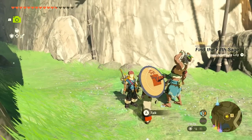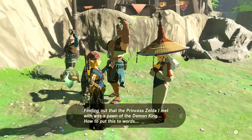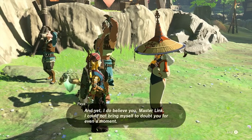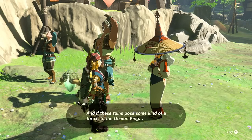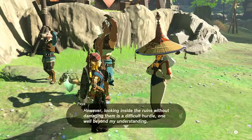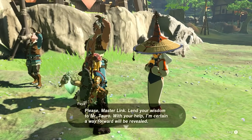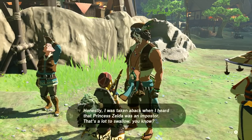I talk to the other researchers. One says finding out that the Princess Zelda she met was a pawn of the demon king has thrown her off her balance — it's hard to believe, but she believes me. She says if the ruins pose some threat to the demon king, they must accelerate research at all costs. However, looking inside without damaging the ruins is a difficult hurdle — beyond her understanding. She asks me to lend my wisdom to Taro so a way forward can be revealed.